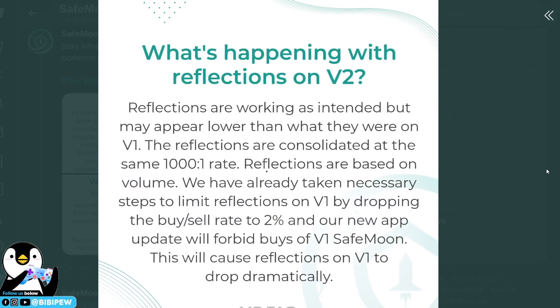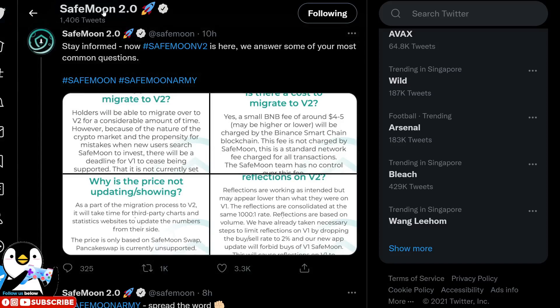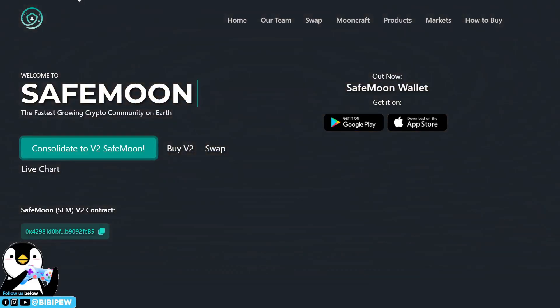What will happen with the refraction on version 2? The refraction will be working as intended but may be lower than what you see on version 1. Reflections are consolidated at a rate of 1000 to 1, and refraction is based on volume. They have taken steps to limit refraction on version 1 by dropping the buy/sell rate to 2%, and the new app update will forbid buying any further version 1 SafeMoon tokens.